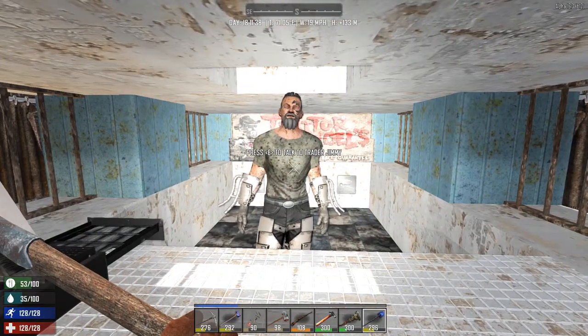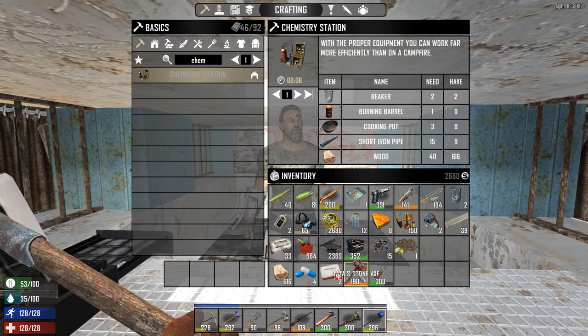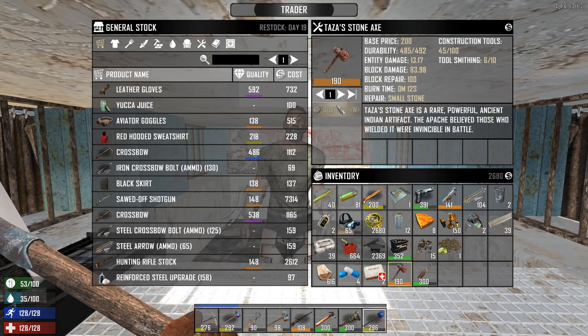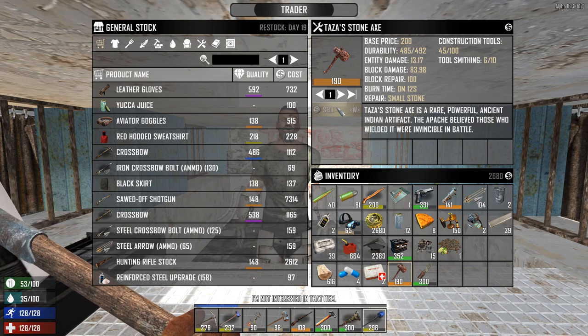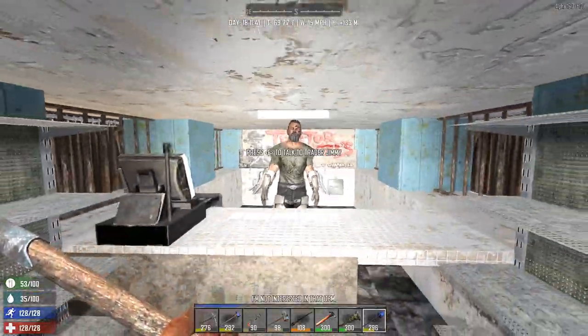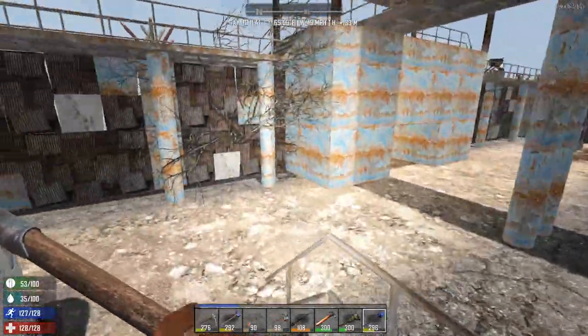It's me again, Jamie. I'm sorry, but I totally forgot to sell you this Stazza stone axe. You're not bringing counterfeit money in here, are you? Wait a second — I can't sell it. Why don't you want a legendary rare item? Just get the fuck out of here. I hate you.